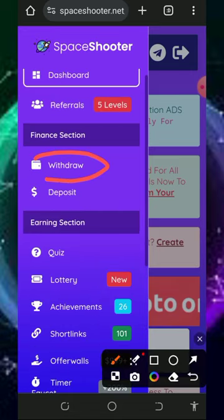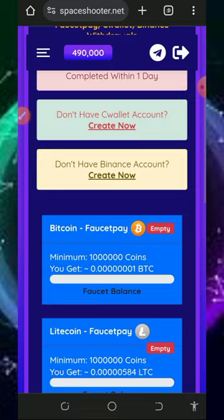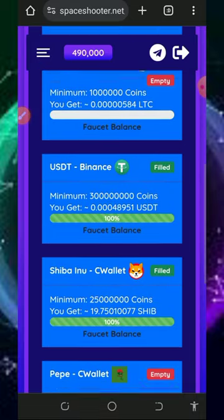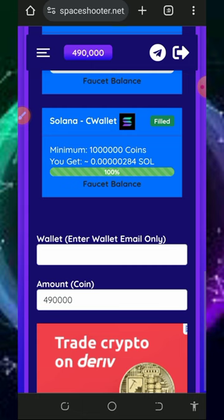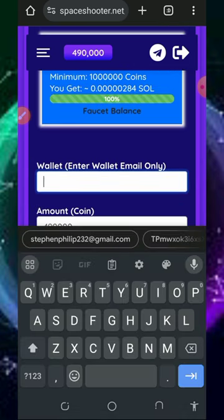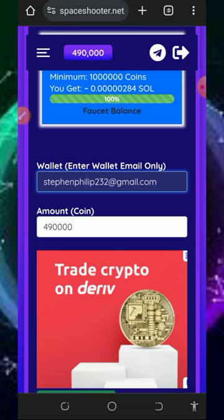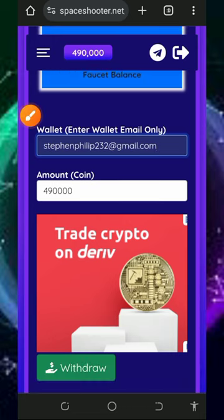To do that, we tap on the withdraw button right on the screen. That takes us to a page where you can see a lot of cryptocurrencies. We are going to withdraw to our CWallet account, so here we select Solana and enter our CWallet email address. If you don't have a CWallet account, make sure you create one. Then you enter the amount of coins you want to withdraw and tap the withdraw button.